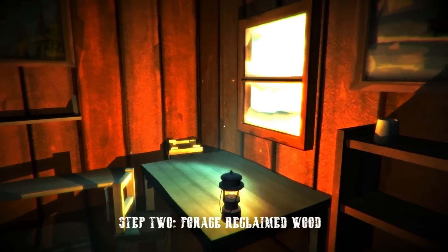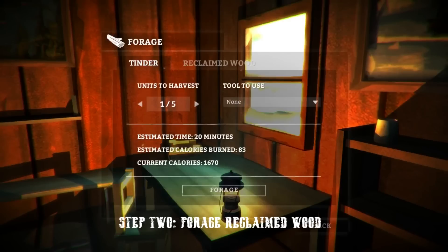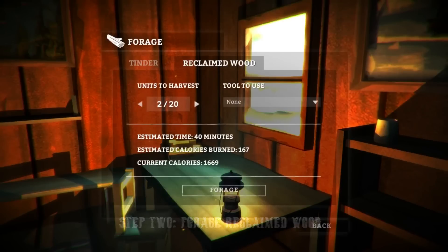Next, what you're going to need is some reclaimed wood. Go into any enterable building, click the inventory tab, forage wood, and then reclaimed wood.